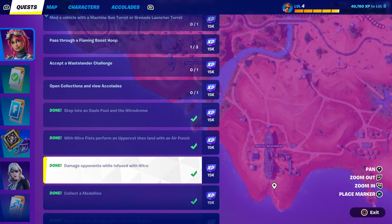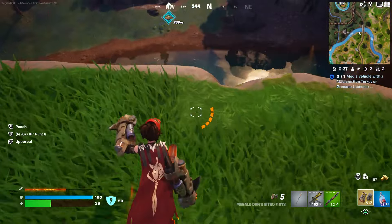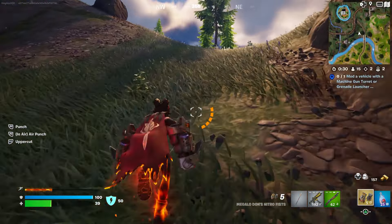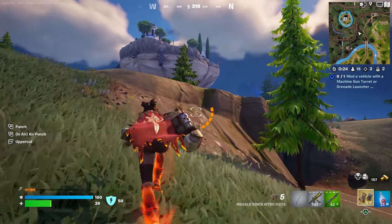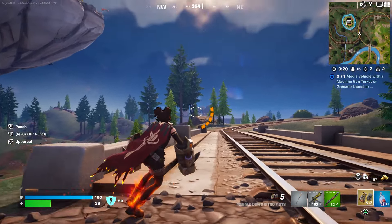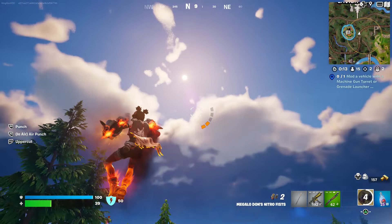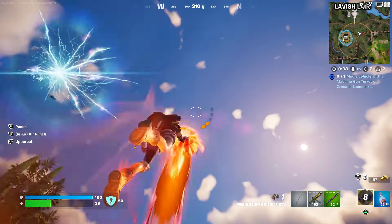Once again, thank you so much for watching my video. I'm not going to lie — this sprint is running holy cow, it's like unlimited speed, really fast. Look how fast I'm going. If you want to go mid-air, just press L2 and then punch, so L2 and aim trigger to punch.